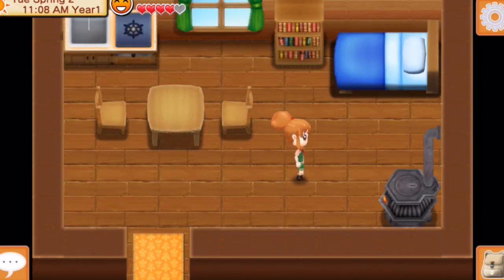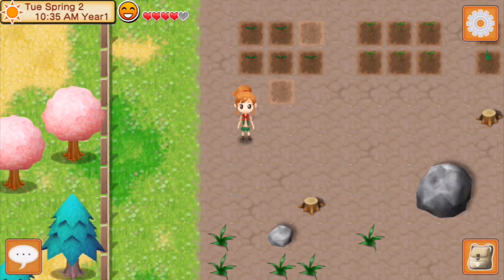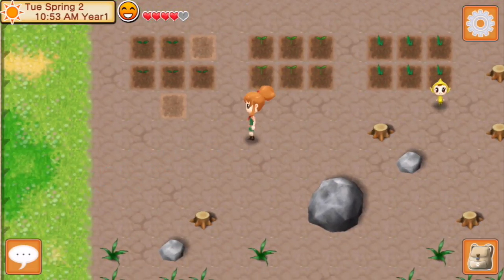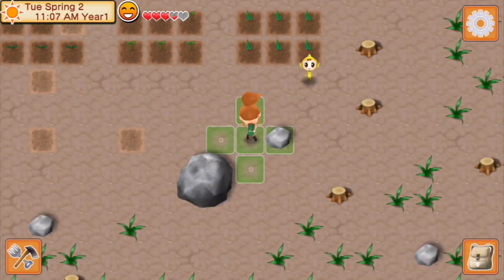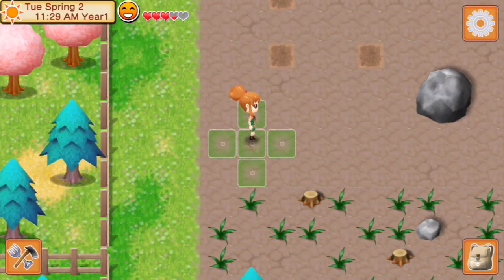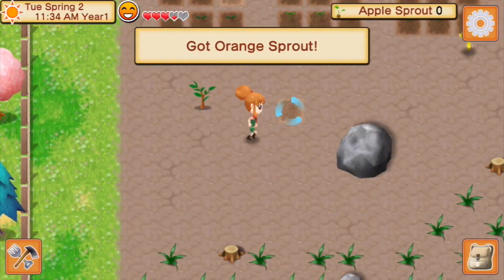I'm gonna show you outside, hopefully this doesn't crash on me again. Right here I'm gonna run down how everything works. In the left right corner you have two modes: conversation mode where you speak with people, sprites, and all that stuff, and farm mode where you can interact with things. As you can see, you don't have to choose your tool - you just tap on whatever and she uses the right tool, even for the seeds.